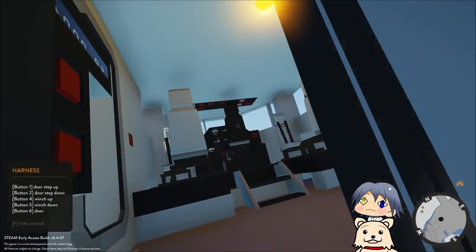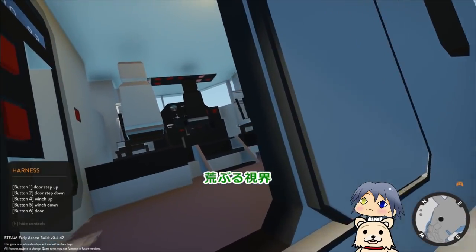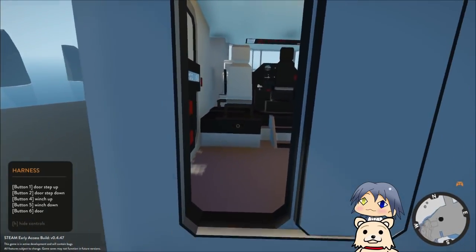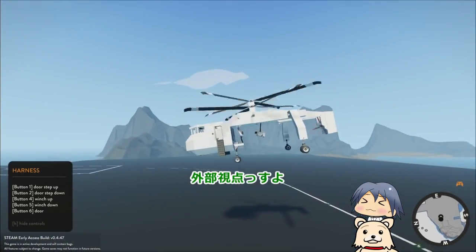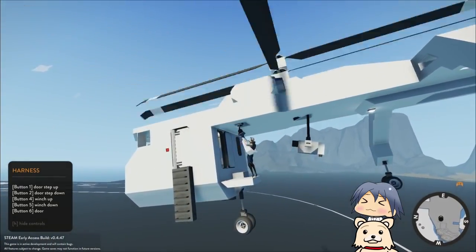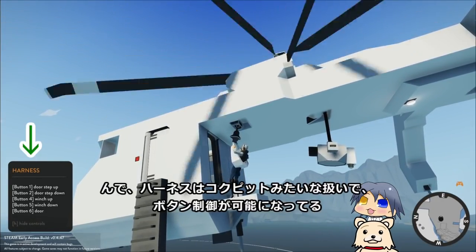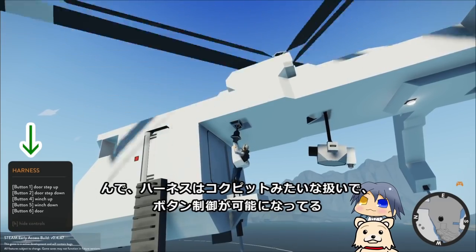おかげで、いろんな実験のベースにされがちで、これはハーネスの実験映像だな。めっちゃ揺れる。荒ぶる視界。外部視点から見るとこんな状況になってましたで、ハーネスはコクピットみたいな扱いでボタン制御が可能になってる。